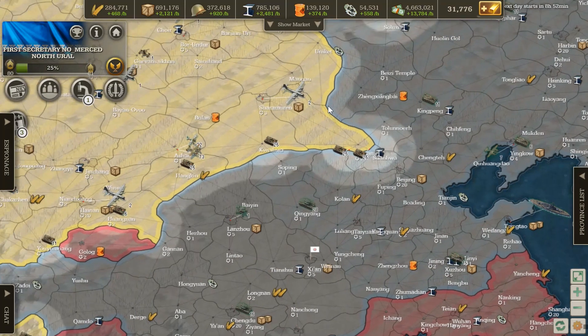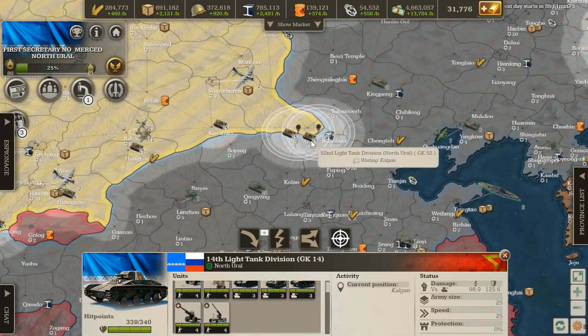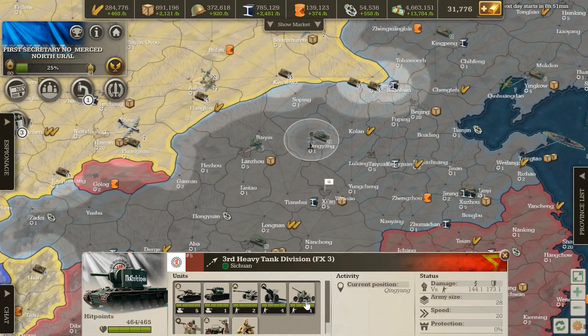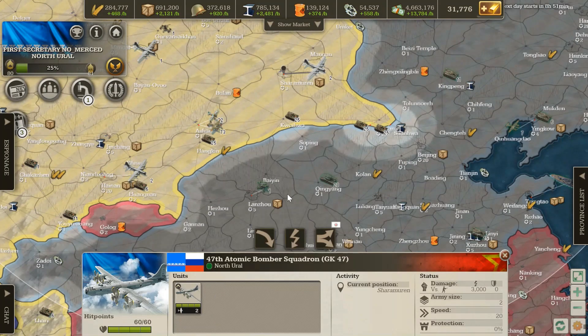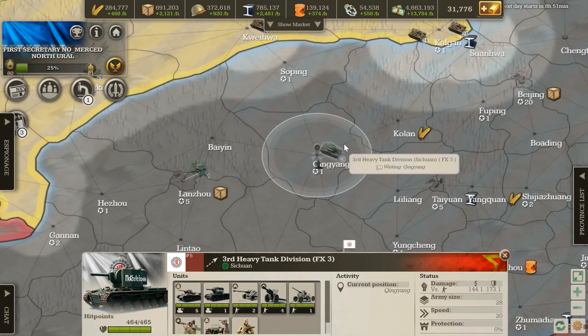You don't want to waste your atomic bombs on stacks with AA. It's better to look at the enemy stack carefully. This stack here has only one level 1 AA, so I could direct attack this one and have my atomic bombs drop directly onto it — most likely they will survive and deal damage.